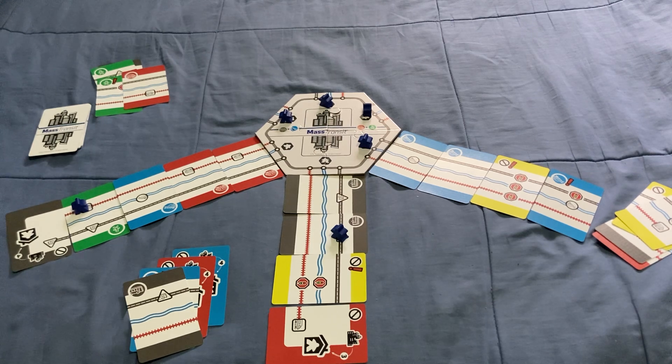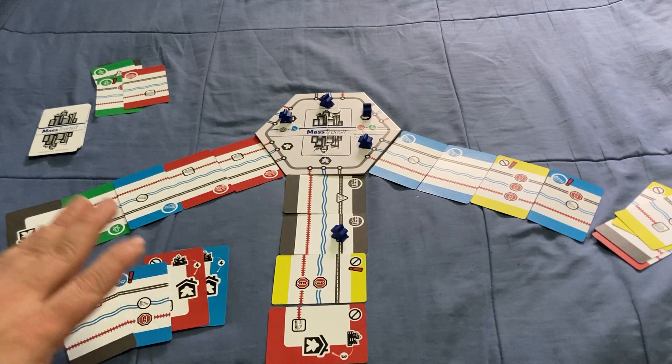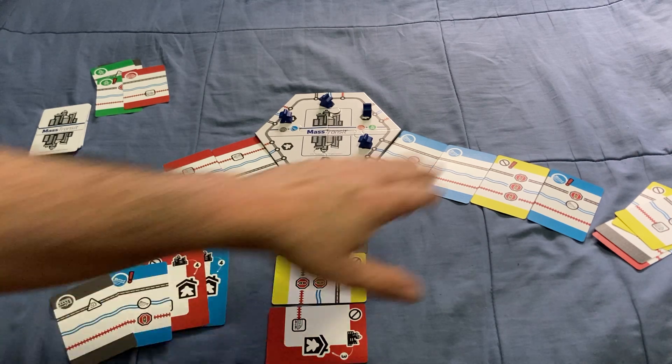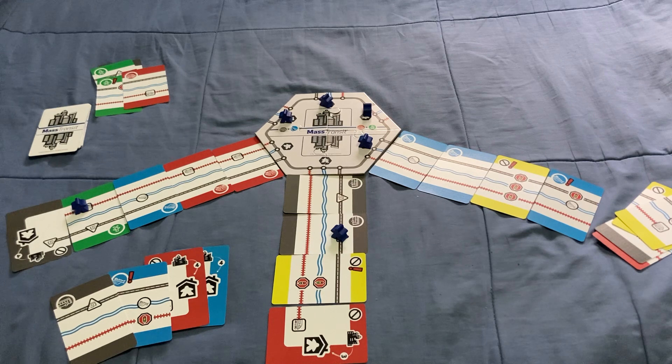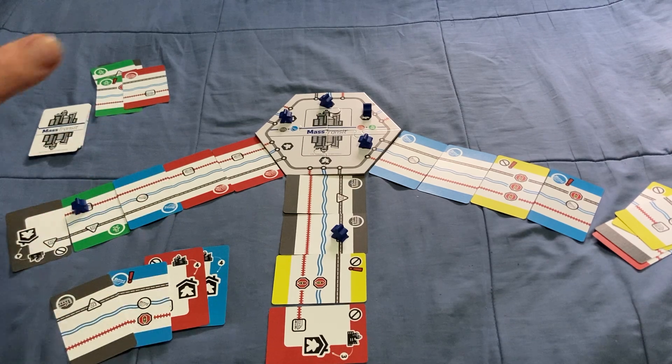I should mention one important thing regarding communication. You cannot tell other players exactly what is in your hand. I cannot say 'hey, I have a couple of stations I can play.' You also cannot say 'don't play here, I'm going to play there.' You cannot tell people where you're going to play or what you have. However, you can make little hints and say vague things like 'this could be a great express route' or 'I really like taking a boat.' You can use little vague hints like that to work around the restrictions, but you can never actually indicate what your next move is.